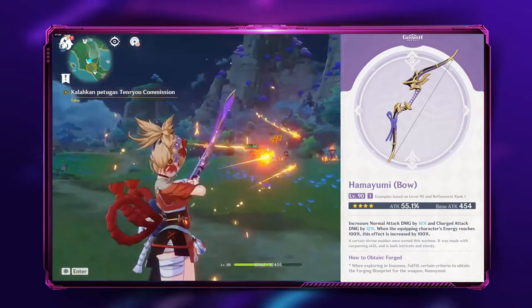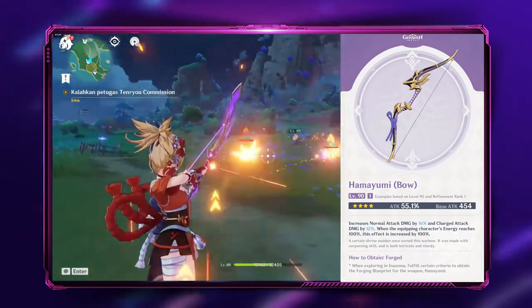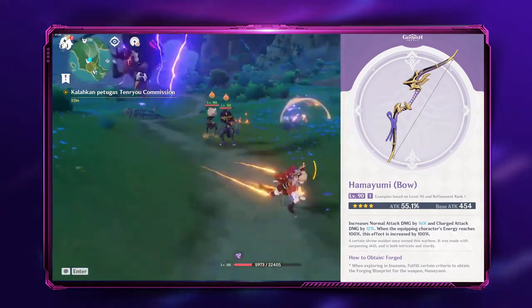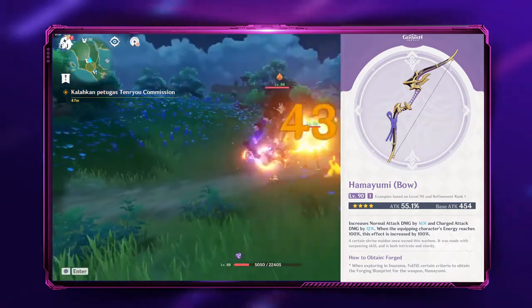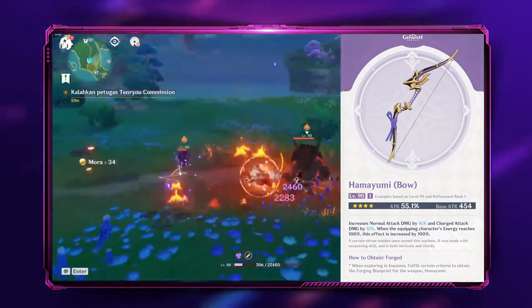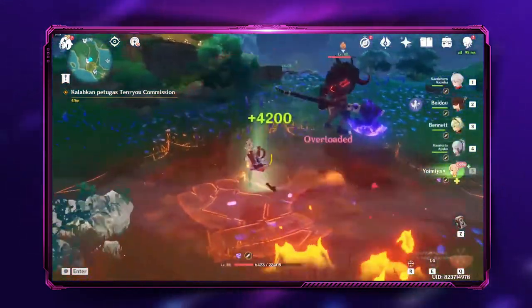On top of that, the special passive will give her a 16% attack bonus on normal attacks and 12% on charged attacks, or at max refinement 32% normal attack and 24% charged attack. Not only that, it can go double the amount if your character has 100 energy, boosting to 64% normal attack and 48% charged attack boost at max refinement.